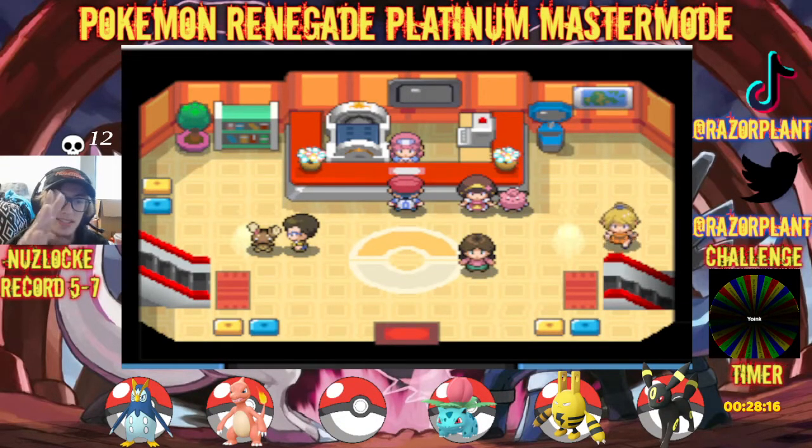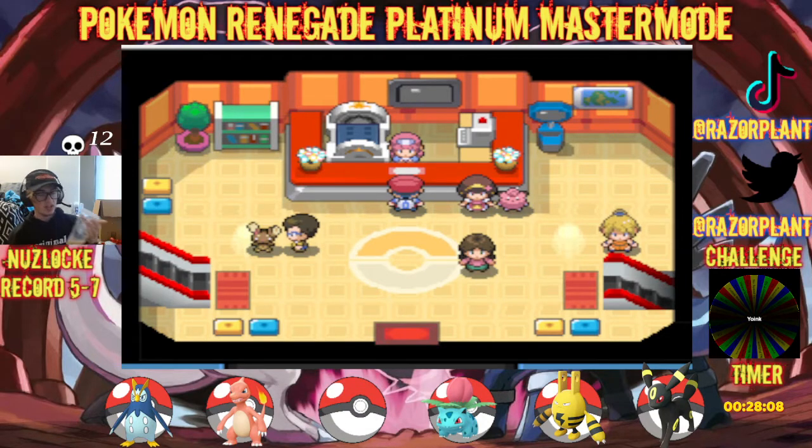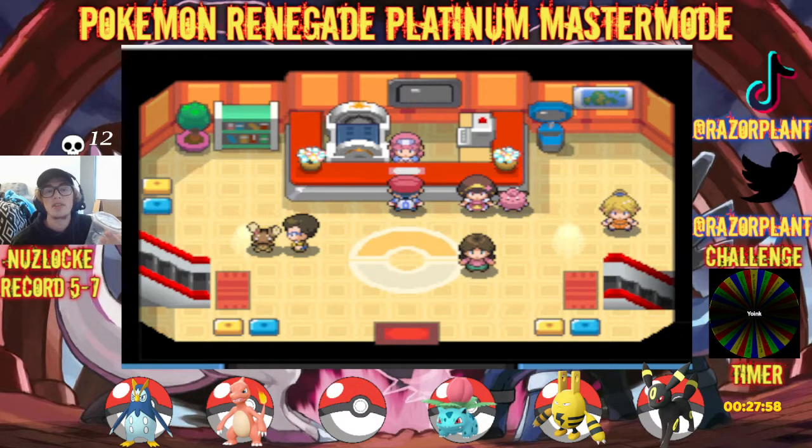Alrighty, ladies and gentlemen, welcome back to another episode of the Pokemon Renegade Platinum Master Mode. In the previous episode, we did all the Team Galactic stuff here in Eternus City, had the battle against Jupiter, which actually went a lot smoother than I would have expected. That doesn't mean we didn't walk away with a casualty, so if you did in fact miss that previous video, make sure you go ahead and check that out.